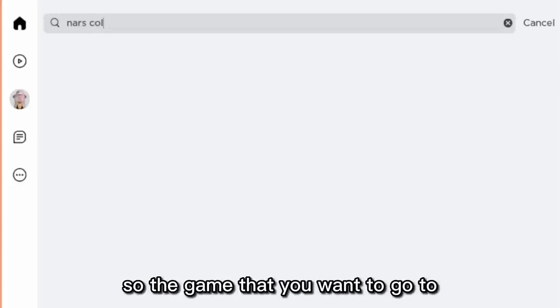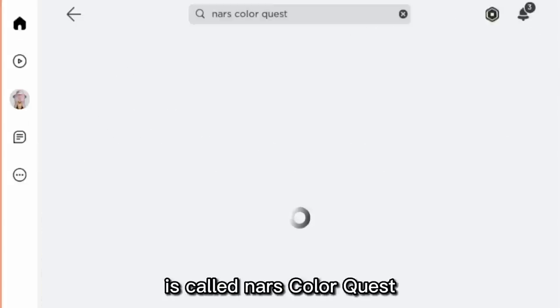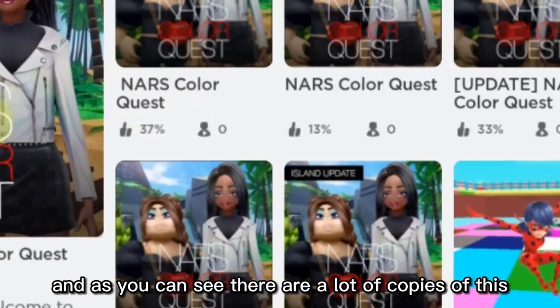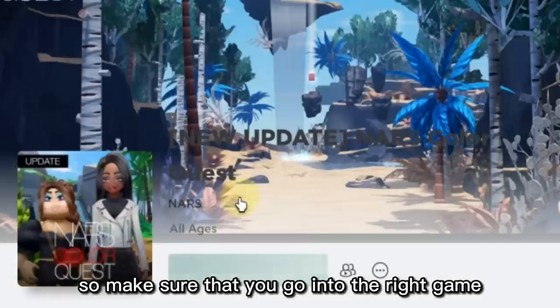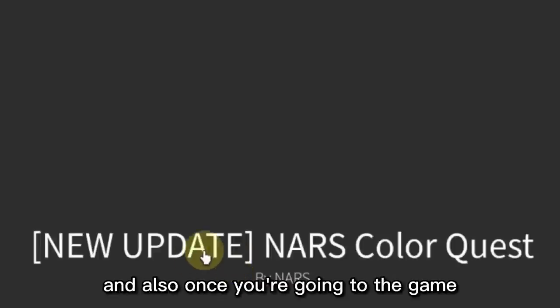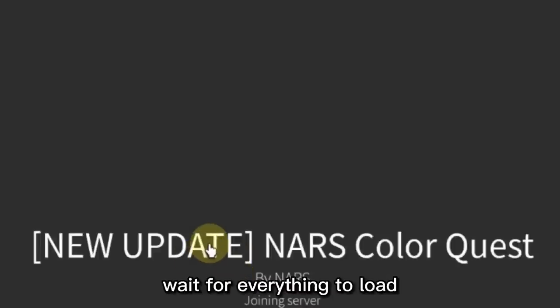Let's begin. The game that you want to go to is called NARS Color Quest. As you can see, there are a lot of copies of this, so make sure that you go into the right game and not any fake ones or else you won't get the item. Once you go into the game, wait for everything to load.